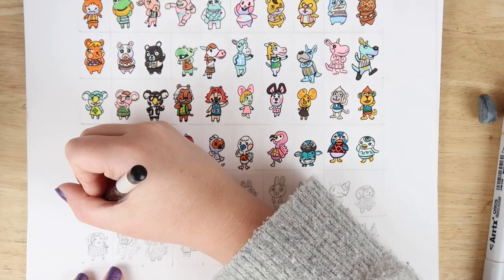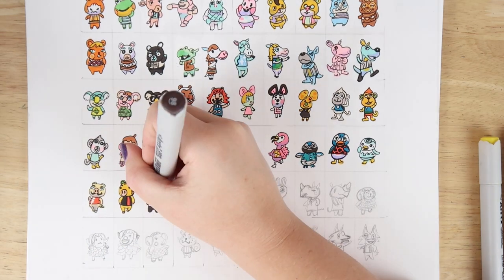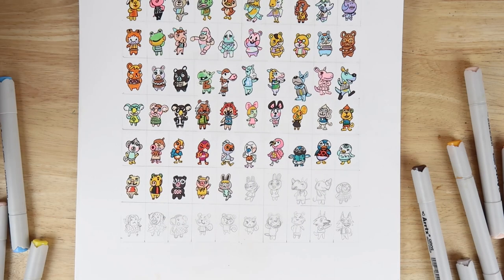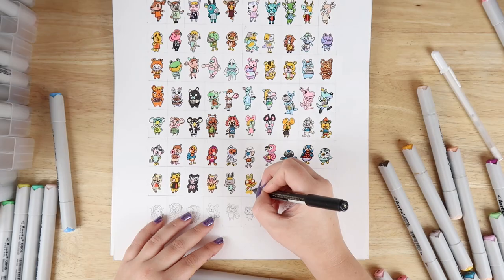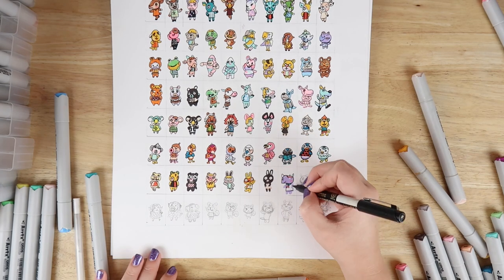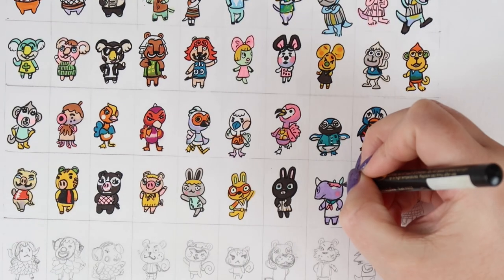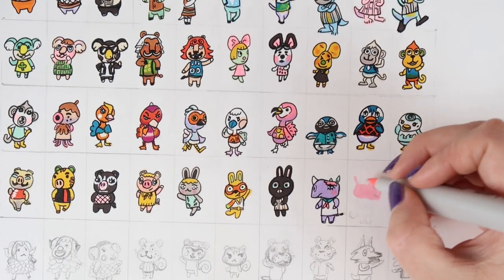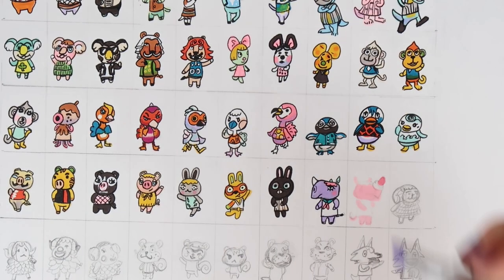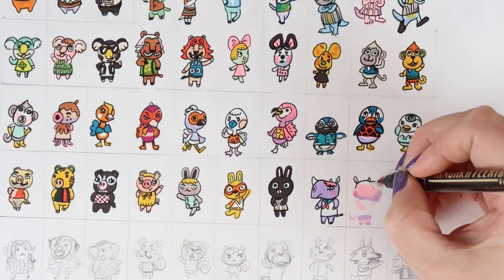Doing these details on these tiny little characters was quite difficult. If you look closely at some of them they do seem a little bit off, but I think because they all sit together nicely as a group, they kind of boost each other up and I think they work really well together. I really like the colours. I used my Artex alcohol markers for this, and they're still sticking around, still doing really good, so I'm pleased that I have those.